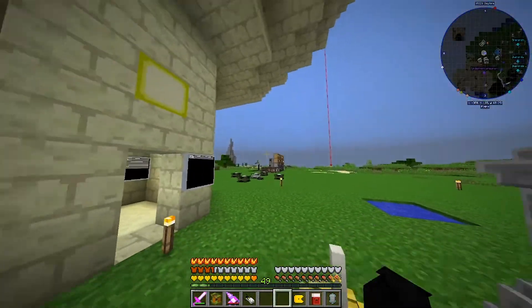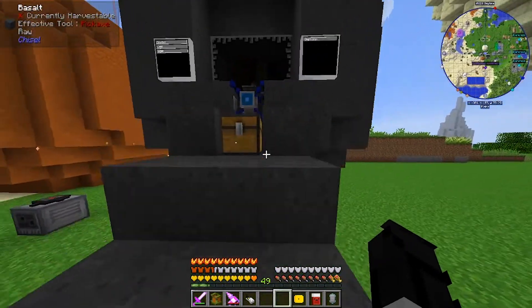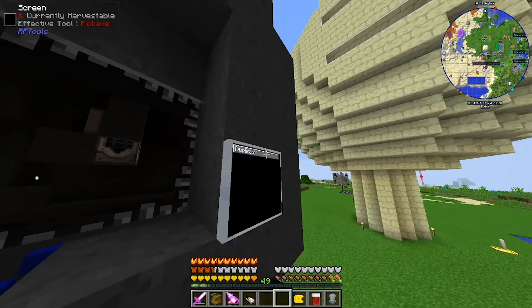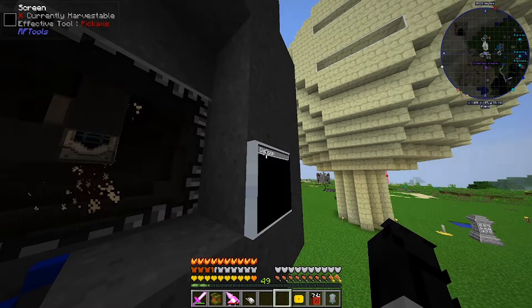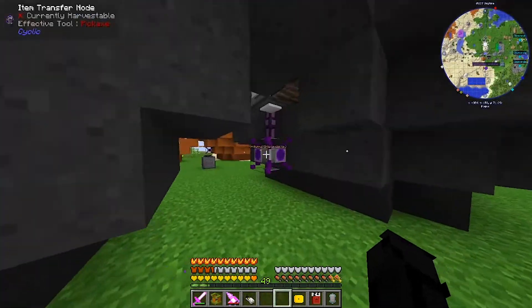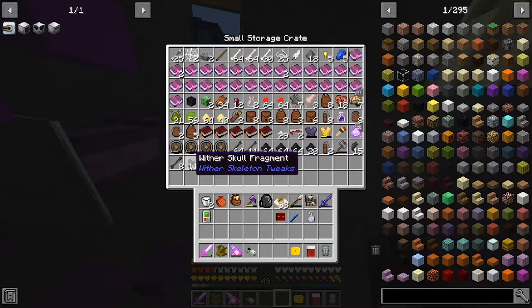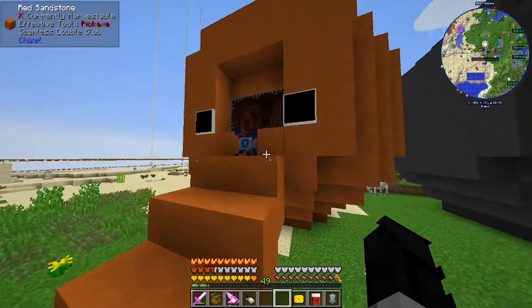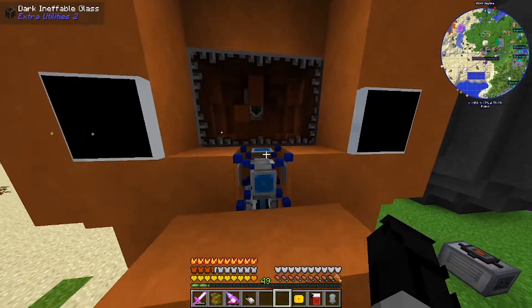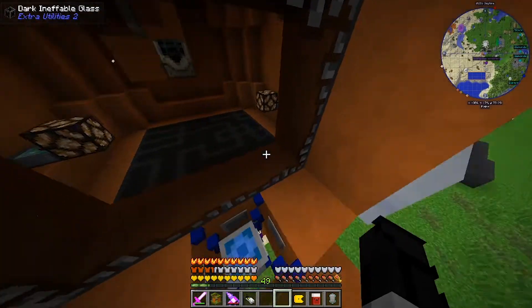In between episodes I did the storage — I'll show that in a second. We'll just recap what we did. So we have our Wither Skeleton Spawner in here. We turn this on, it'll spawn Wither Skeletons if it has enough essence. That'll give us Wither Skulls and whatnot, transferred right into our storage. We set up the blaze farm — well, we're killing Blazing Juggernauts. They drop the same stuff, as far as I'm aware.